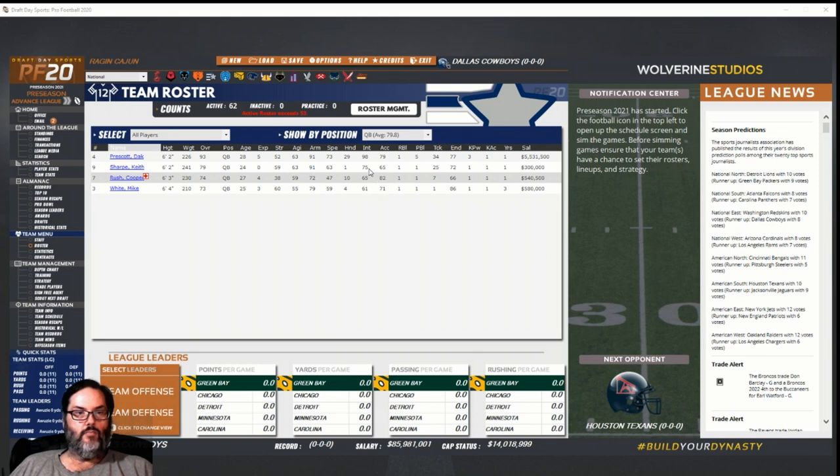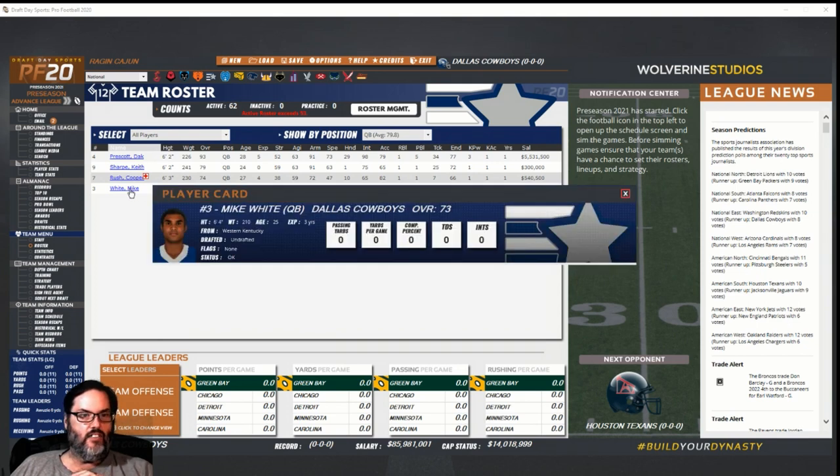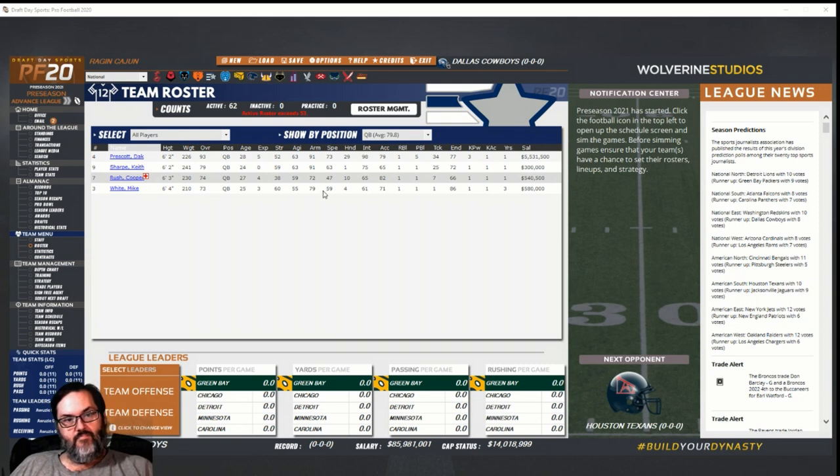There's no debate that Dak Prescott needs to be our starter. Keith Sharp is still our second-best guy, although his accuracy is the worst. Mike White is expendable — he's in his third or fourth year and by far the worst quarterback of the bunch. We'll get rid of him for $580,000, but we won't do that until the season starts since we're just in preseason right now.